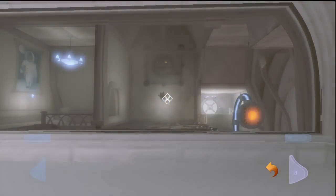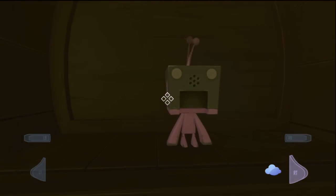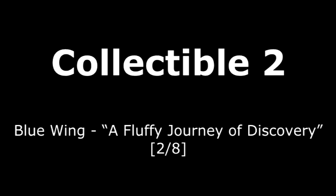Number 1 is located just after you solve this puzzle here, right after being introduced to the fluffy dimension. You'll open that door and unlock that collectible. Press X to pick it up.